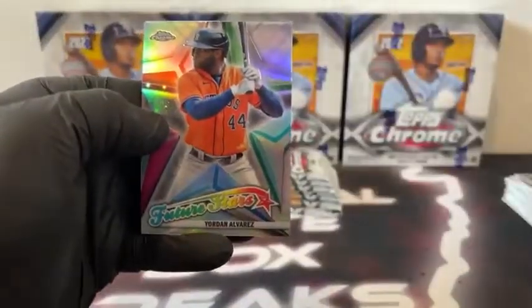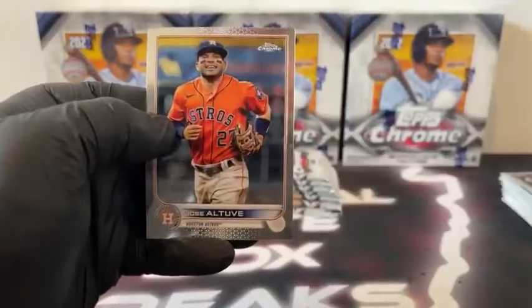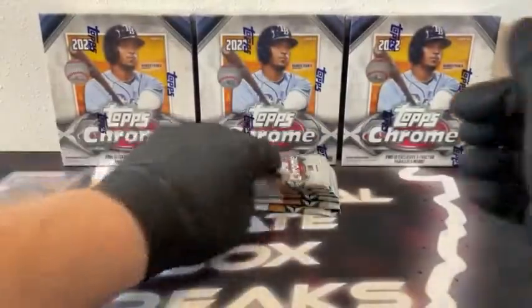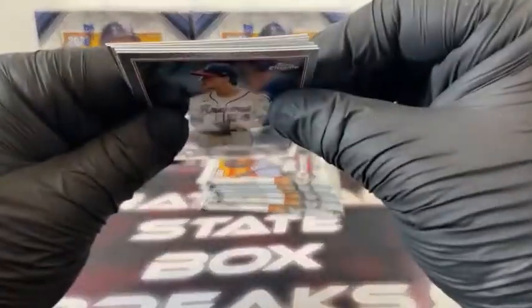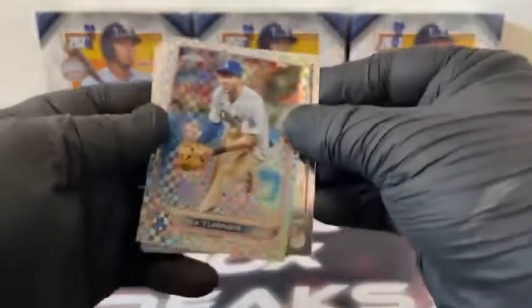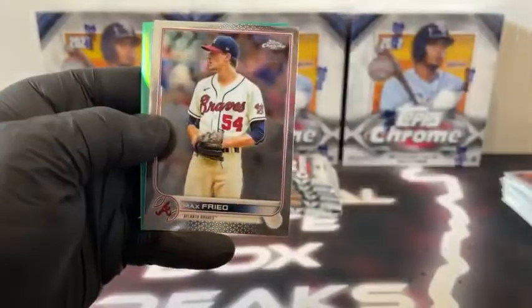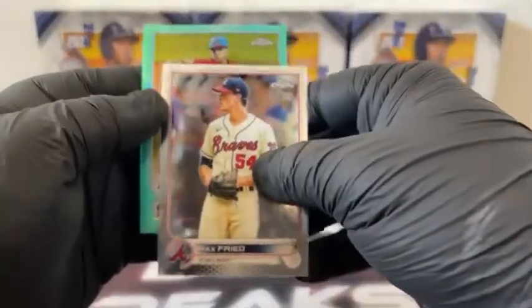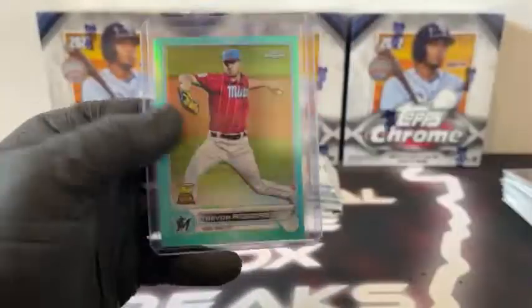Here's George Springer. We've got a Future Stars, Yordan Alvarez. X-Fractor, Sonny Gray. Here's Paul Goldschmidt and Jose Altuve for the Houston Astros. This pack looks like we've got a hit coming up — looks like an Agua or Teal. There's an X-Fractor Trey Turner. Kyle Lewis covers Tristan McKenzie. We've got Max Fried and he covers up our hit — that is Trevor Rogers, Miami, 173 out of 199 on the Teal. Very nice Trevor Rogers for the Miami Marlins.